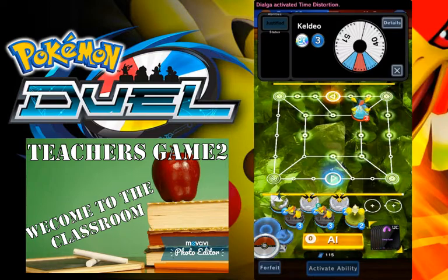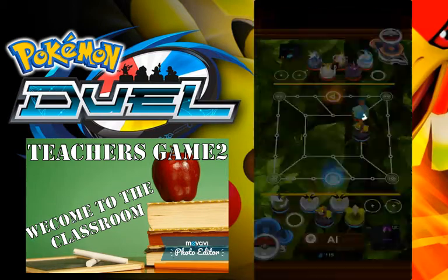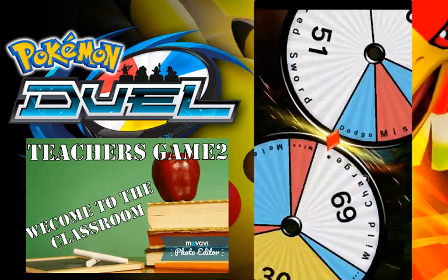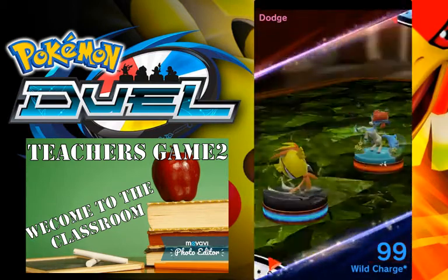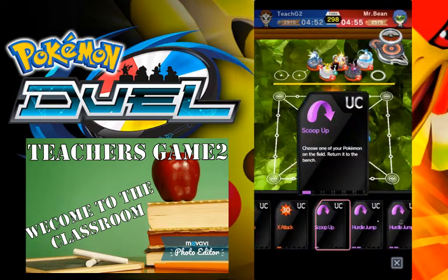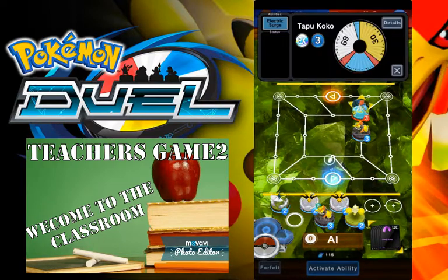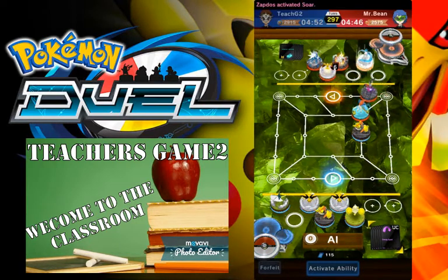Sacred sword — so let's put pressure on him with Tapu Koko. This is probably a bad idea just because now he can hurdle jump. I know he has a hurdle jump — he has two hurdle jumps — so now he can hurdle jump and try to take out my Tapu Koko and go for the surround. If that happens, I'll move this Tapu Koko right here. He does not go for it.